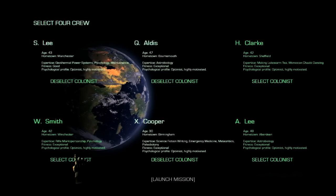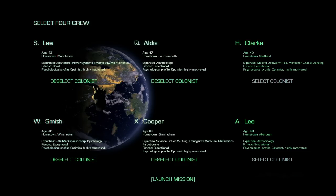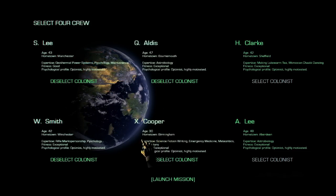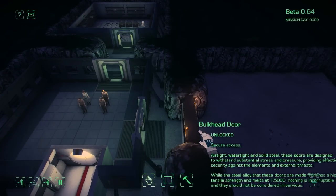Rifle marksperson, ship, and psychology. So yeah, that sounds about right to me. We've got somebody who can do maintenance, somebody that can do science, somebody that can do medicine, and somebody that can do defense. Sounds like a pretty decent spread of people. So welcome to our little colony in Maya.